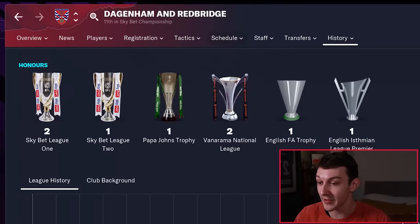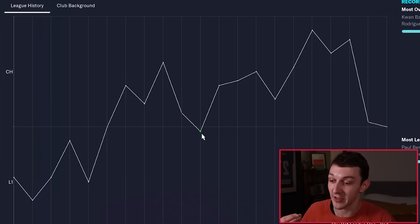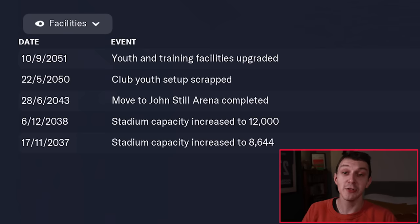Jumping forward once again now to season 30, let's see where Dagenham have ended up. They are still in the Championship — 11th place this past season — although they did drop down to League 1 a couple of times in the previous 15 years or so. They've bounced back up every time immediately, finishing second in 2040–41, and in the previous season winning League 1 as well. They've finished as high as fourth in the Championship and made the playoffs a few times, just haven't quite had enough to get to the Premier League. Interestingly, the stadium has been expanded a few times and then they've moved to a brand new stadium — the John Still Arena. You love to see it.